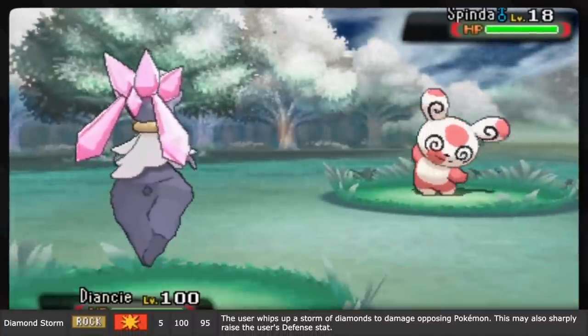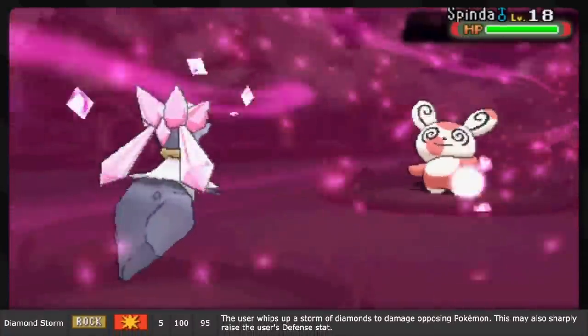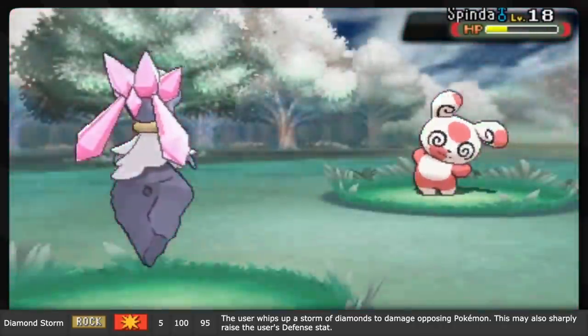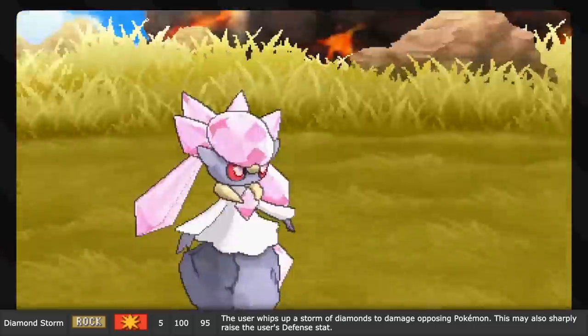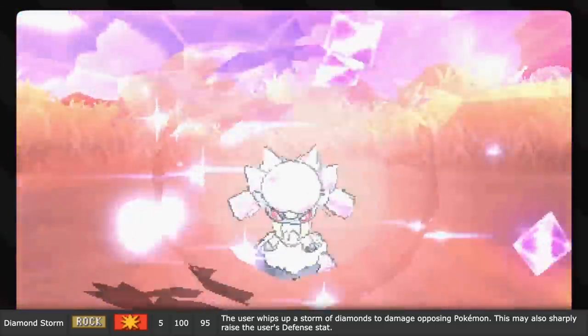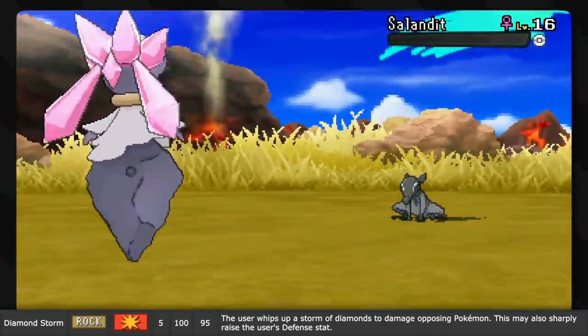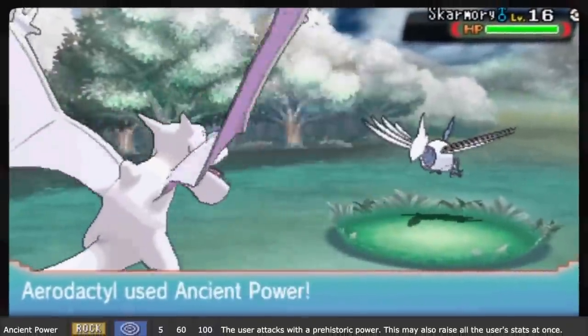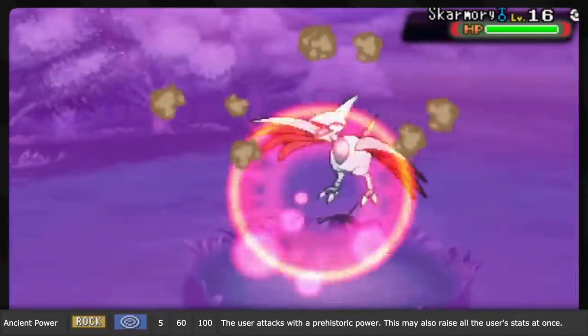Diamond Storm is the signature move of Diancie, who is said to be able to take the carbon in the air and crush it between its hands to create diamonds. With this move, it does so a lot to whip up a storm of diamonds and hail them down upon the enemy — which, like any other kind of rock, would hurt.